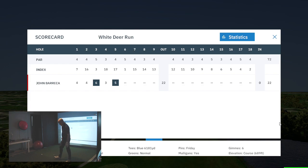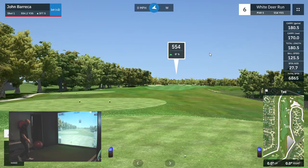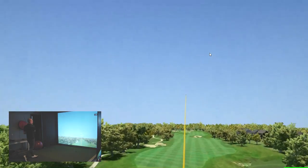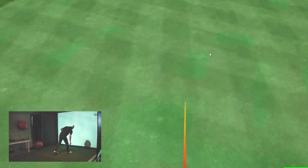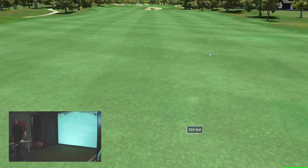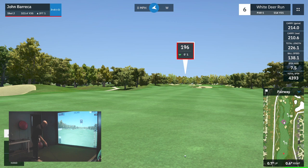Now we're moving on to hole six, which is a par five — about an average length par five. I'll be using a driver off the tee. If it's a par five around 500 yards, I will go use a three hybrid off the tee and do a little course management. I didn't really hit it that far, but I'm hitting it in the fairway — safe. Only about a 210 carry, 226 in length.